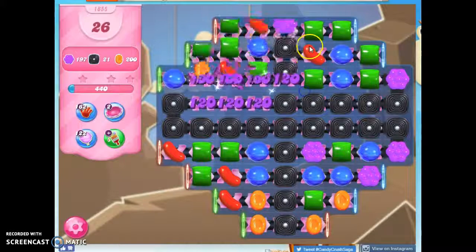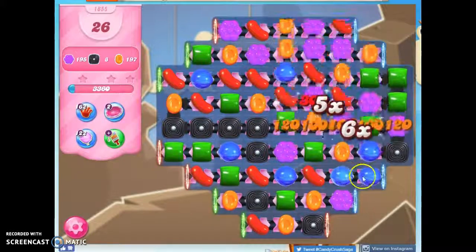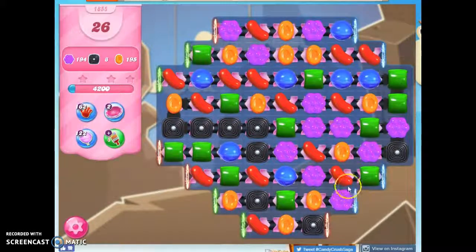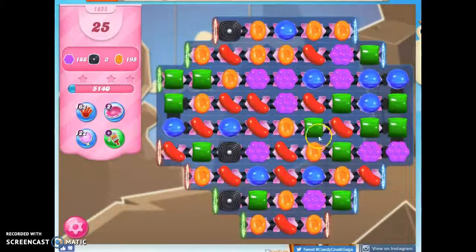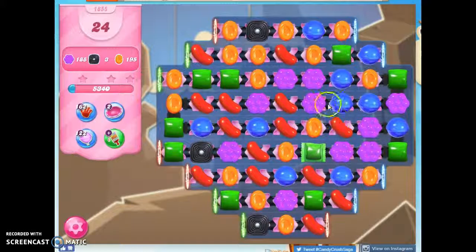It's a bit of a project here. I say clear the licorice out first because we're not going to be able to have much done until we can get it cleared out. But that was a nice start to our project. I can make a special here, but I think I'm better off clearing out the rest of that licorice. We'll see that our ability to create specials and cascades gets magnified when we clear things out first.